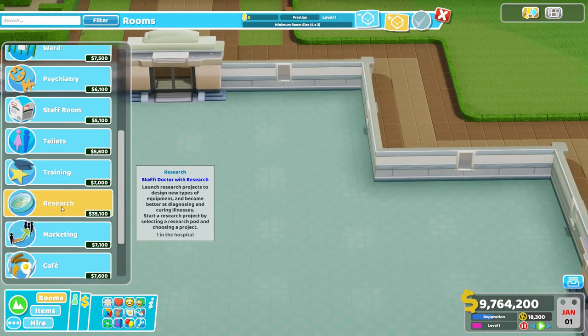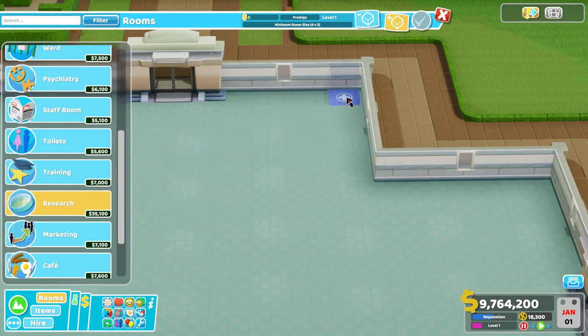The Research Room is flexible in terms of how you build it. While it does have a minimum of four by three, you can certainly build it larger. I've seen screenshots of some people that built a ginormous building-filling research room with a billion supercomputers and just get an insane rate of research. Today we're going to take the bare bones minimum shape and show you a way to get the most out of it.